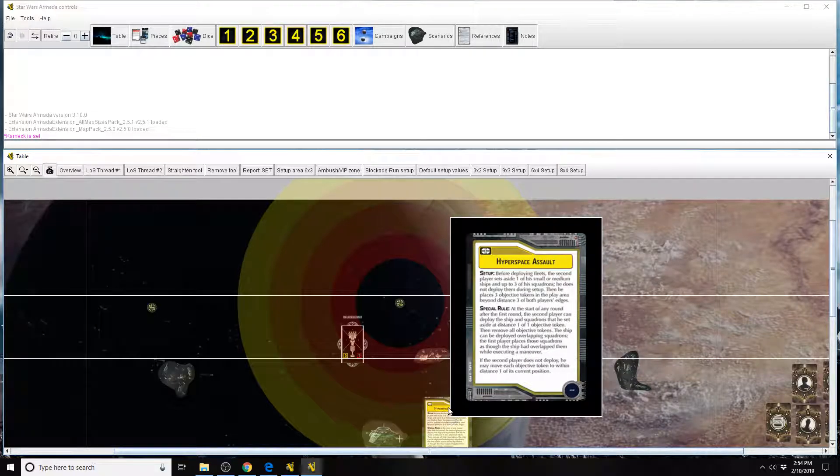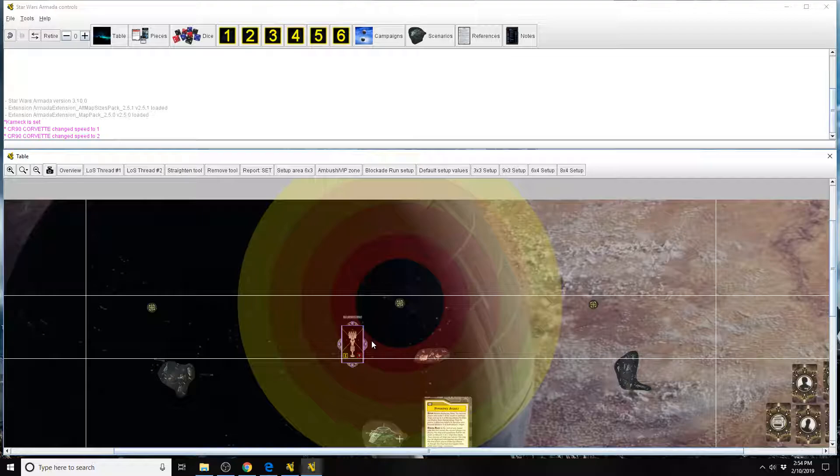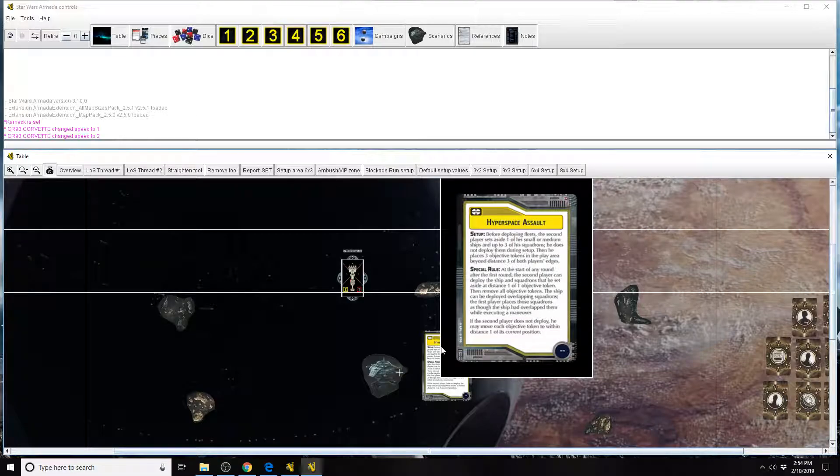Once you've chosen your speed for the ship coming out of hyperspace, if it's dropped on any squadrons, you move those squadrons out of the way. The player whose squadrons were overlapped — the other player gets to place them around the ship as he desires. Then you remove the hyperspace tokens; they are no longer necessary for the purpose of this objective. And that, in a nutshell, is Hyperspace Assault.